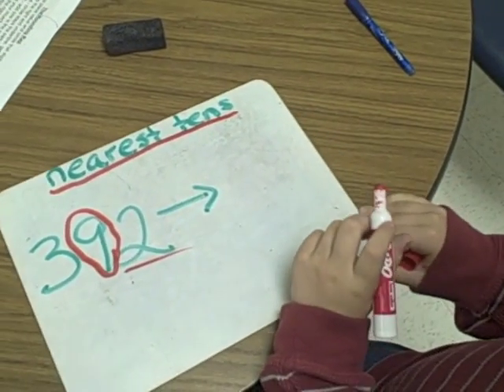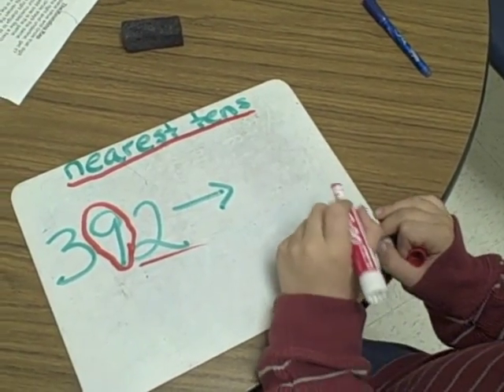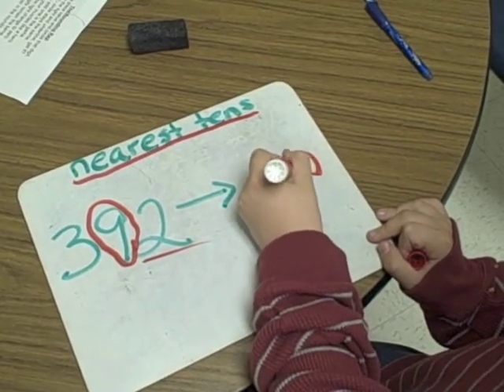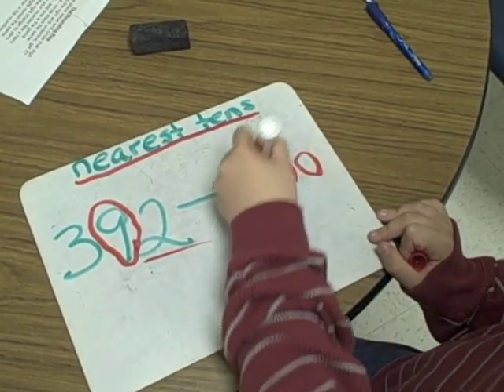Now flex your muscles like a hero. Digits to the right, change to zero. All the other digits remain the same. Yo, you're a winner in the rounding game.